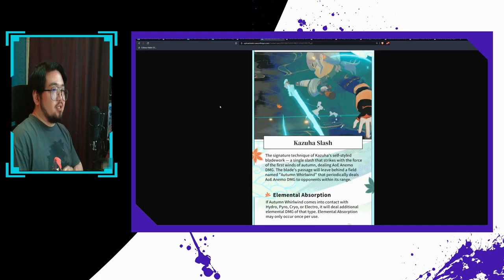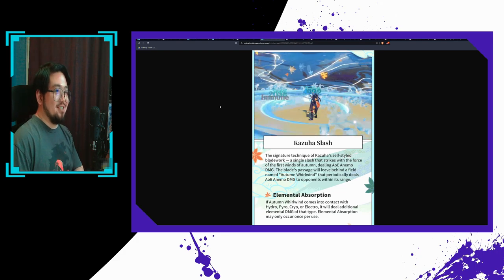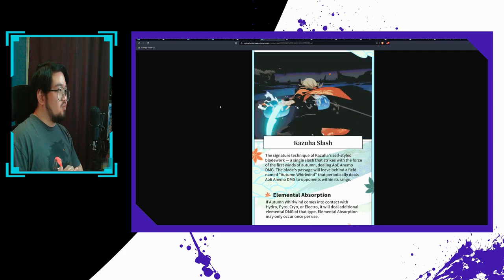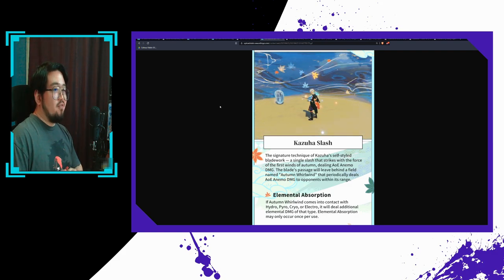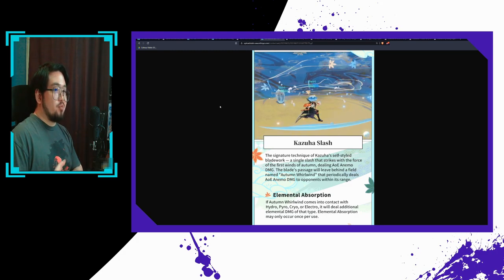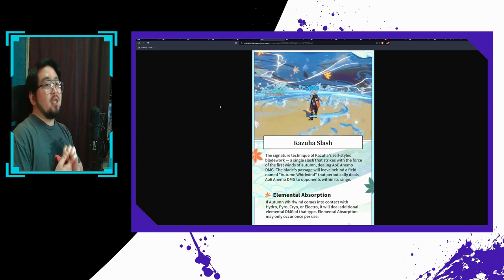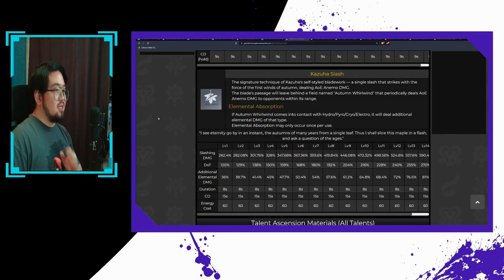We have Kazuha's elemental burst, which honestly has really nice animation. Kazuha will slash forward and deal Anemo damage, then create an Autumn Whirlwind — the outer boundary of the field. If the skill comes into contact with another element, there will be elemental absorption and the Autumn Whirlwind will deal additional elemental damage, though elemental absorption occurs only once. The initial slash damage stands out at 393%, the damage over time is 180%, and the additional elemental damage is 54%. With a duration of 8 seconds, an energy cost of 60, and a cooldown of only 15 seconds, Kazuha should be able to fire this off quite consistently, especially if he triggers a lot of reactions.